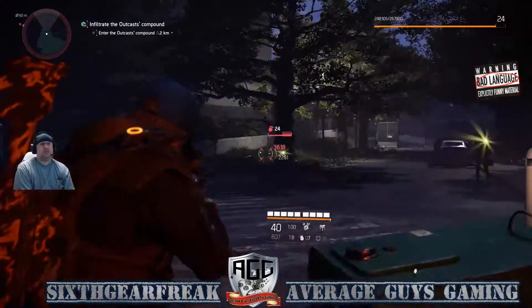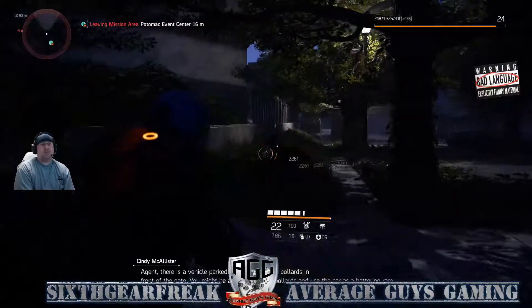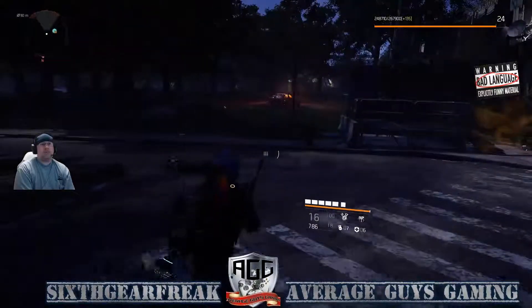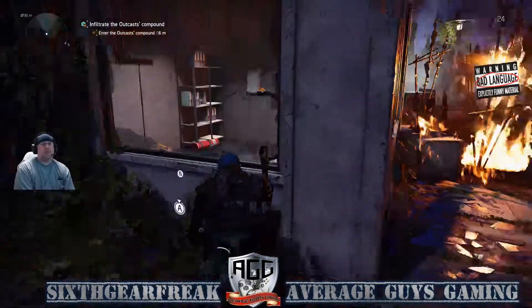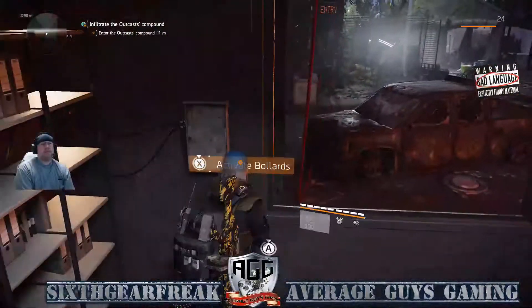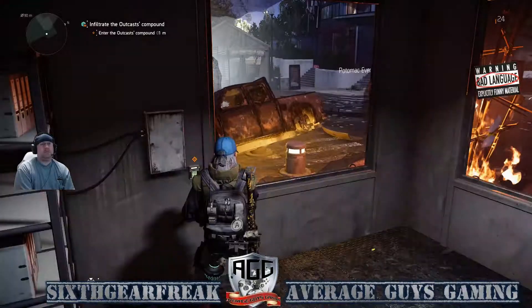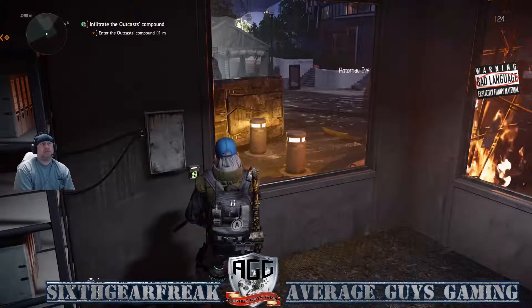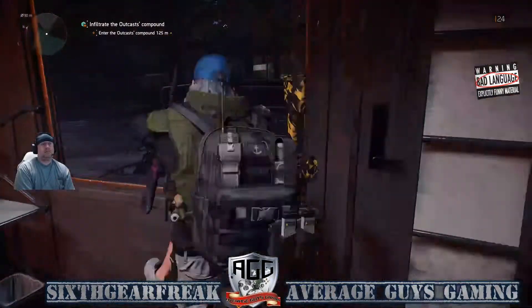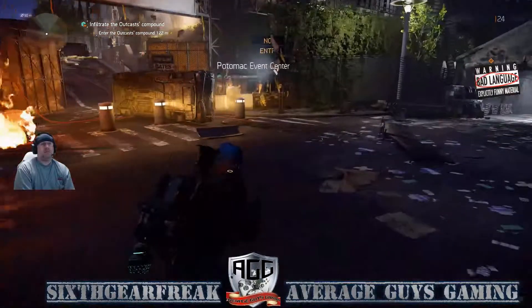Starting off here, we've got a group of guys — go ahead and knock these guys out real fast. Then you're going to come into this area right here, jump in, and go ahead and activate the Ballers. What it's going to do is send that truck over the fence or break down with them, so that way you can get in.